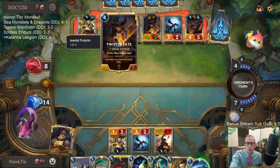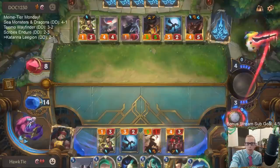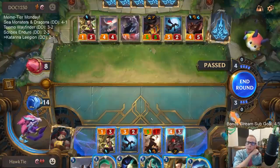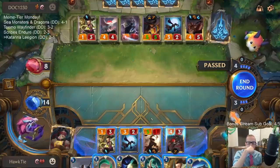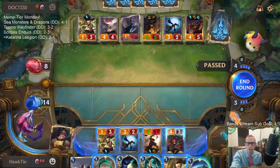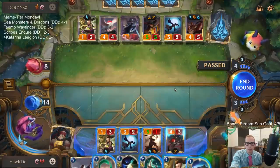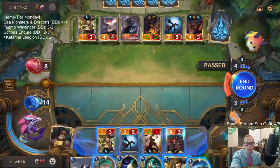So I can kill Lee Sin or Twisted Fate - this Twisted Fate is at five out of eight. I can kill one of them with Legion Marauder. If I kill Lee Sin then I can keep Legion Marauder alive with Twin Disciplines. I can go Twin Disciplines plus, and then it gains the one from the attack, so we can actually kill Lee Sin and keep my Marauder alive. But then this Twisted Fate thing's at five out of eight - both difficult to deal with, both game-breaking.